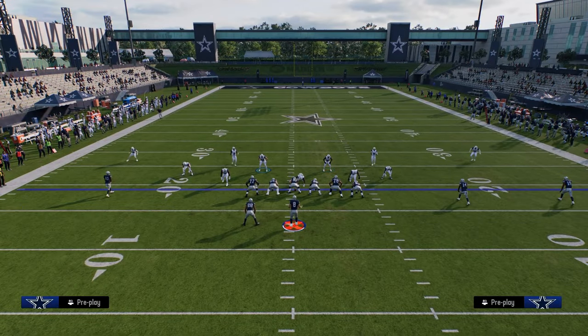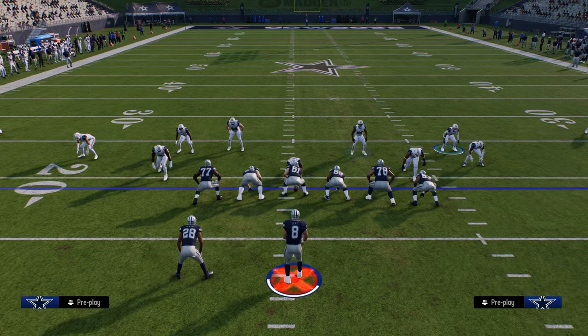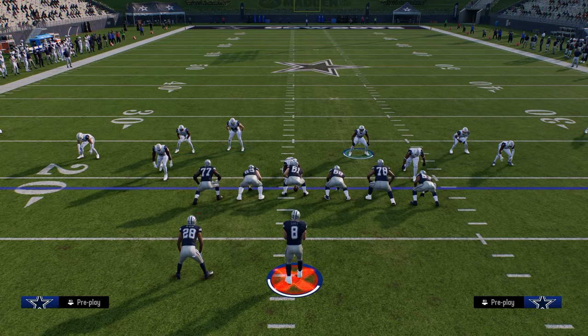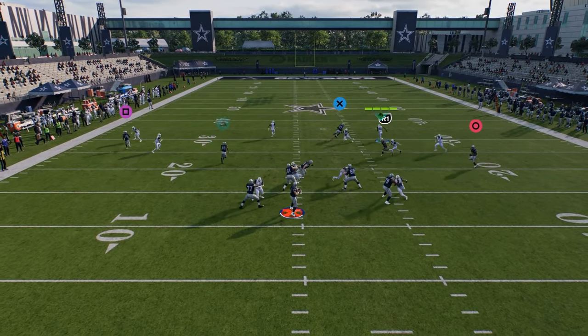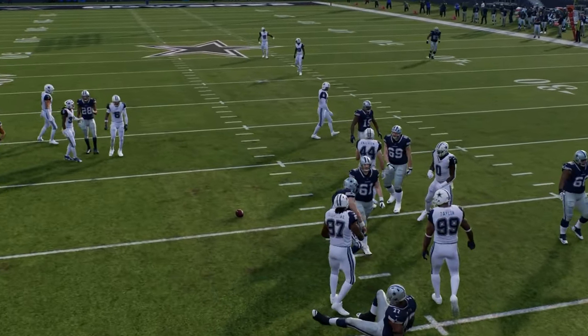Another thing you can do is, let's say you're in Cross Fire — you can actually click onto these slot corners. So if I just hit circle one time, it clicks me on this side and this guy. Now we're in Cross Fire and you're sending the Cross Fire concept. So a couple of different variations of the blitz there.